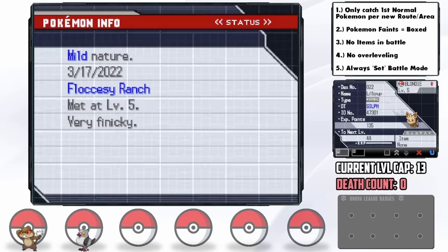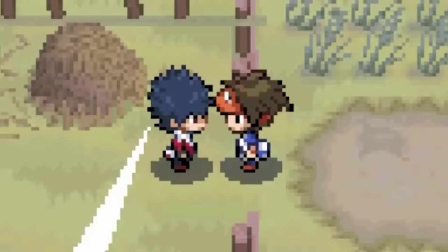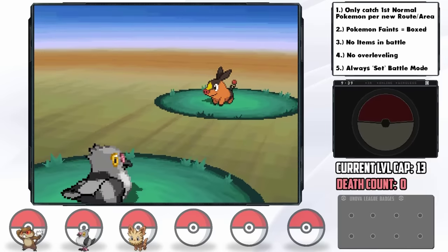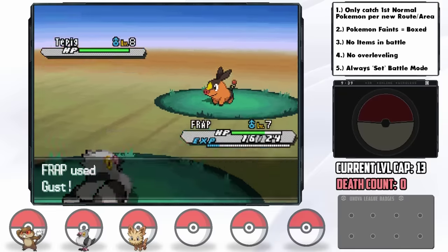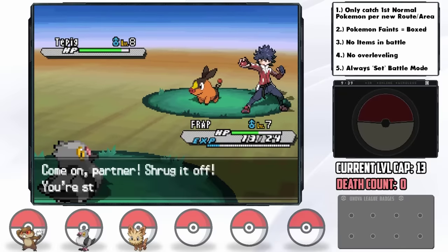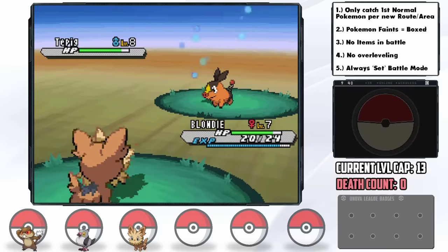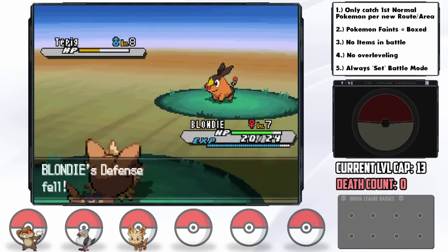Our third encounter is found on Floccesy Ranch — a Lillipup, which we catch and nickname Blondie. Blondie has a mild nature — plus special attack and minus defense — which is pretty terrible. Hugh then challenges us to battle on the farm. I lead with Frap, use Growl to lower Tepig's attack, then switch into Blondie to use Leer and take him down in two Tackles. The benefits of getting more than one encounter before the first gym.